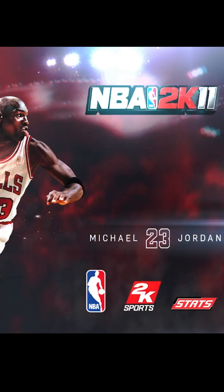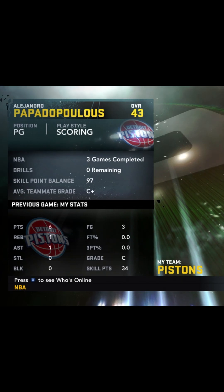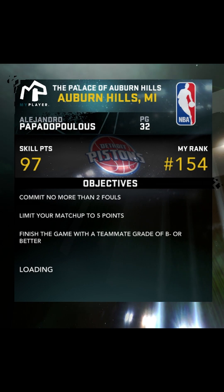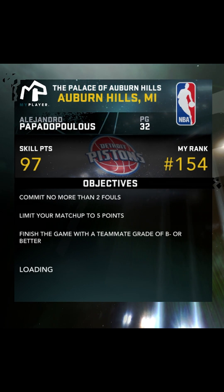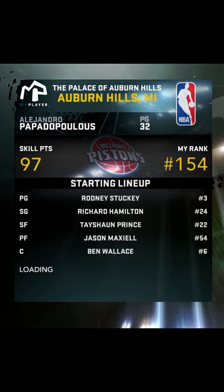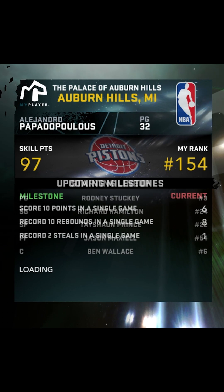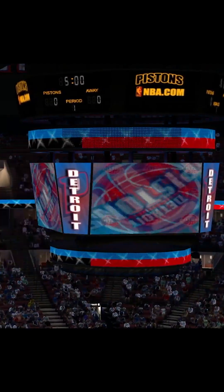We're back with episode 10 of Road to 99 Overall in NBA 2K My Career, where we start as a 36 and work our way up to 99 overall. This is game number four versus the Celtics — they're undefeated. The objectives are pretty easy: commit no more than two fouls, hold your matchup to five points. I'm assuming that's going to be Rondo or Ray Allen, so that might be a struggle. We're home again — good old Detroit.